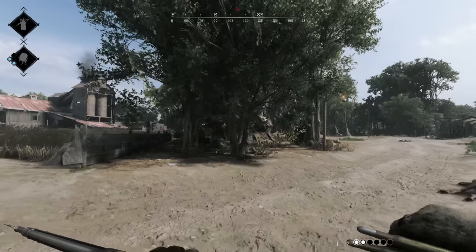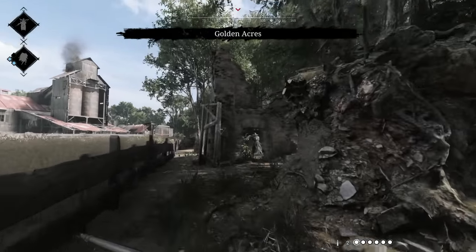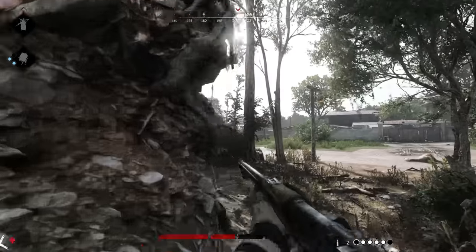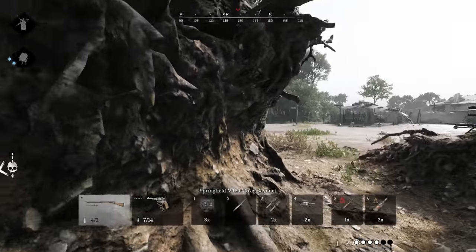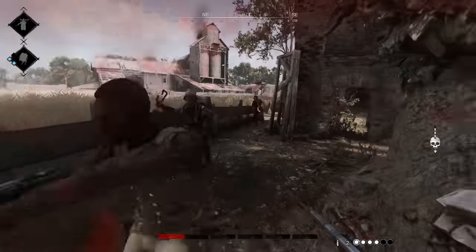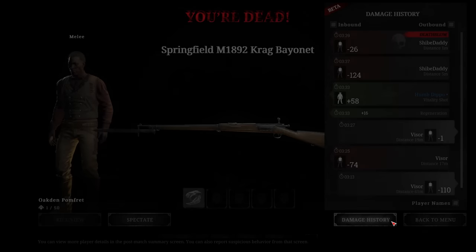Another big change in this update is the removal of the left peek advantage. The camera has been adjusted to be more central and while it seems like a small change, you can really feel it — peeking on your right is now viable. It does take some relearning of Hunt muscle memory, but it also counts as a small buff to the Ironside and the Alamo, so if you've been avoiding those weapons they might be worth a second look.